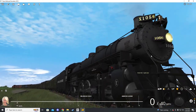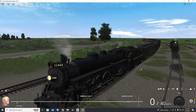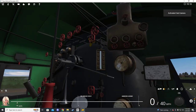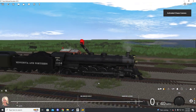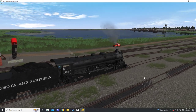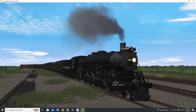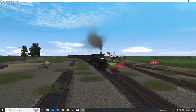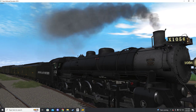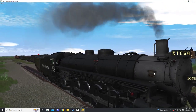Same bell — bell does operate. Same whistle. Same cab. Let's take it down the tracks a little bit. I love their lighting — lighting actually looks really good on most of Trains Forge's products. A nice yellow, not overpowering.